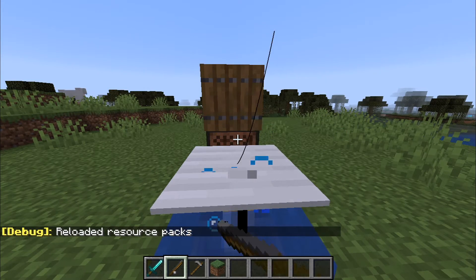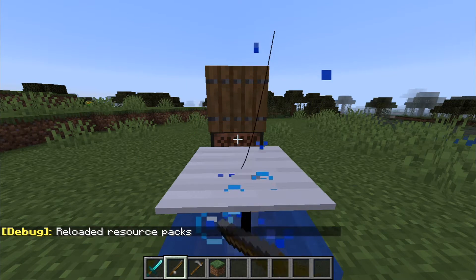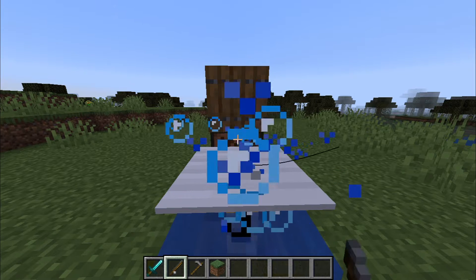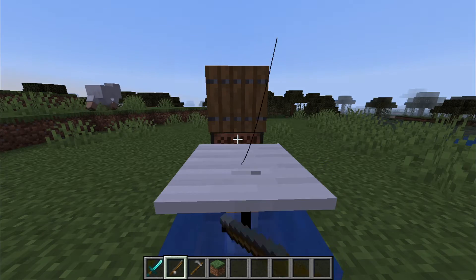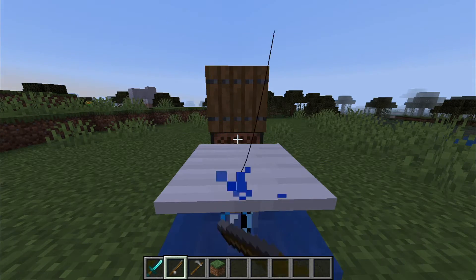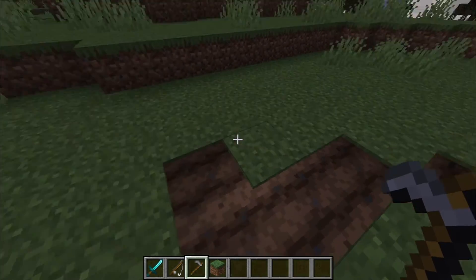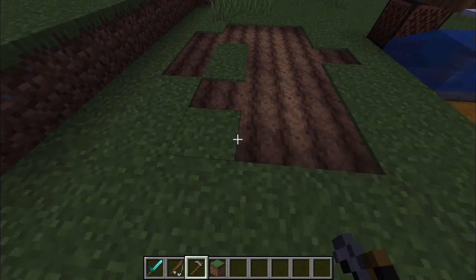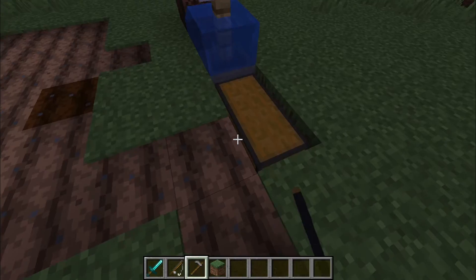There we go — the resource pack just reloaded, which means now I'm not even pressing right-click and my character is already right-clicking automatically. I'll clap my hands to show you my hands are not on the mouse. You can also scroll to another item in your hotbar and it will still keep right-clicking — I'm not touching the mouse.